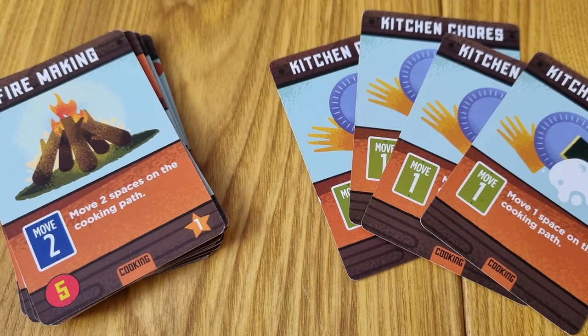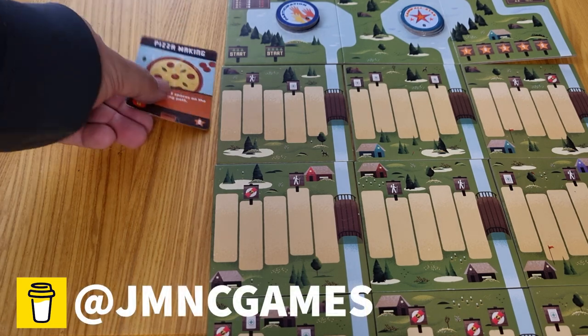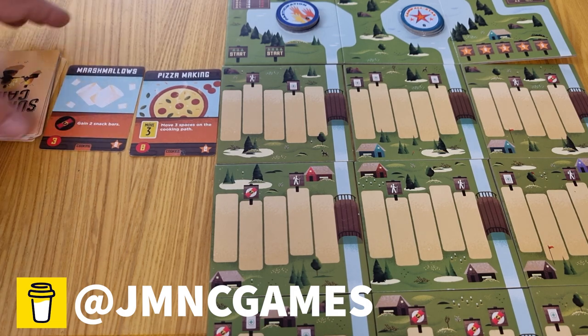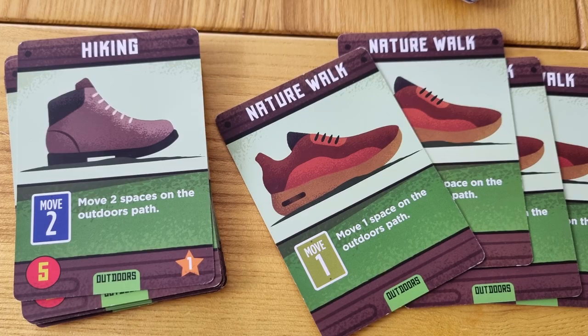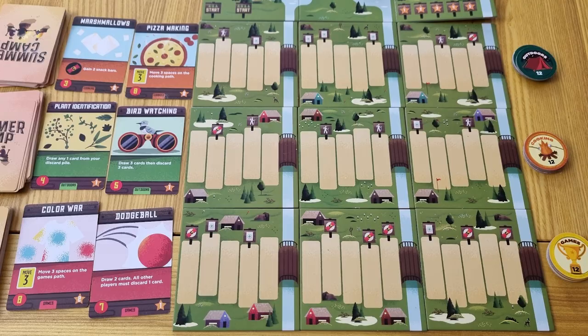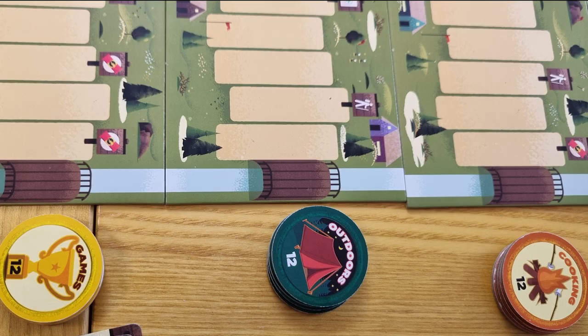Take the first activity pack out of the box. Find the move one space cards in each deck and remove them. Now shuffle the deck. Draw the top two cards and place them face up, and take the rest and place them face down. Do the same for the other two activities, placing them here and here. Take the corresponding merit badges for each activity and based on the number of players, determine how many you use. Place the required number of badges for each activity at the end of the path where the cards match on the other side.